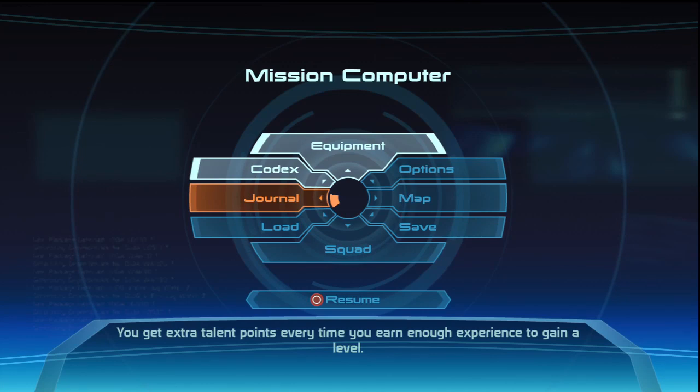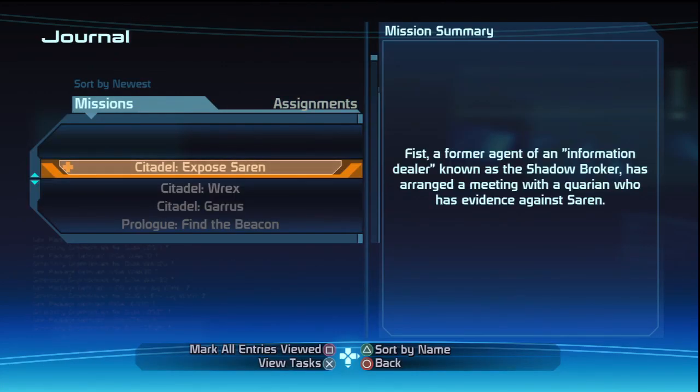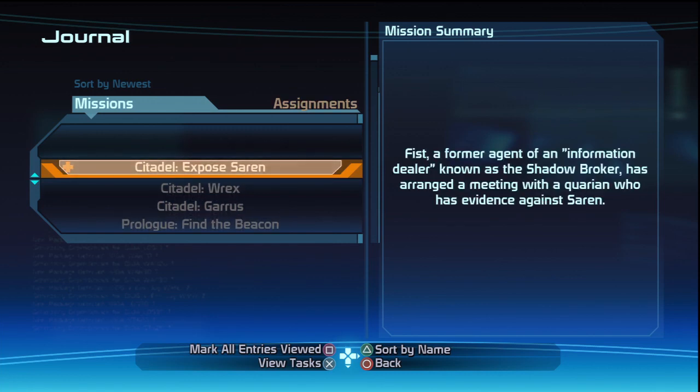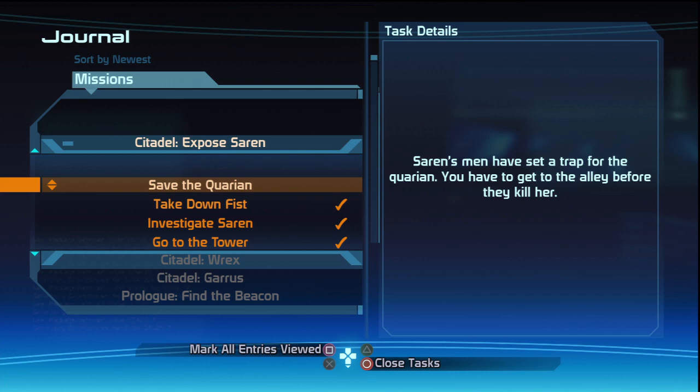Let's hit our journal. Rex has joined the crew. Now, Fist — a former agent — we already know this. There's a meeting with the Quarian, and we need to save her. Saren's men have set a trap for the Quarian; you have to get to the alley before they kill her. Next episode, Episode 8, we will be doing our best to save her. Hopefully that works.